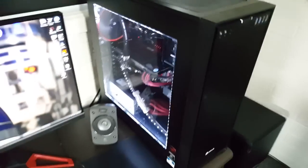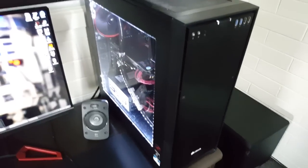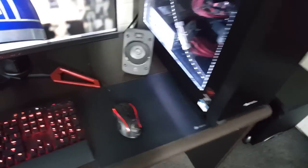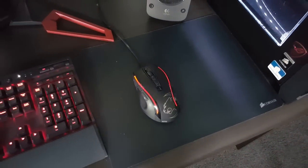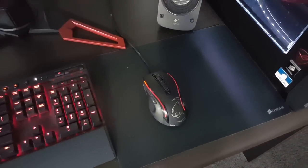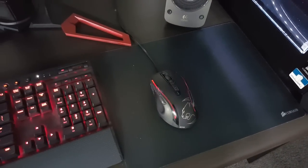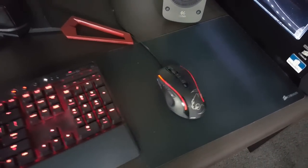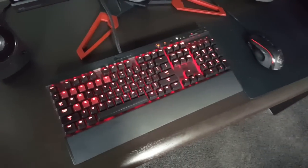The PC has a lot of detail I'll probably miss, so feel free to ask. The case is a Corsair 750D. The mouse is a Roccat Kone XTD - I've tried a bunch of different mice but I keep coming back to that one, I just think it's probably the best mouse for me. The keyboard is just a Corsair K70.